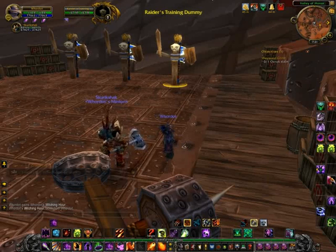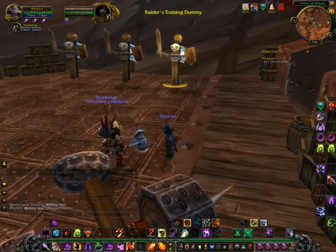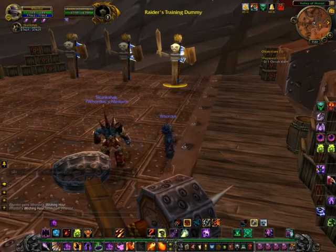Welcome to Part 2 of the Demonology Warlock Tutorial. In this one we're going to be talking about your rotations, both for a single target, as in a boss fight, and your AoE or multiple target — typically your trash mob pulls in a dungeon.